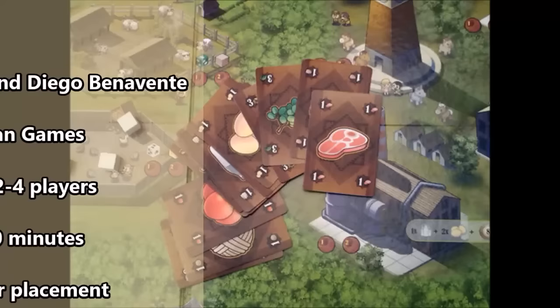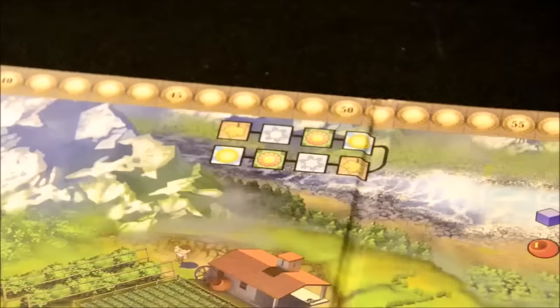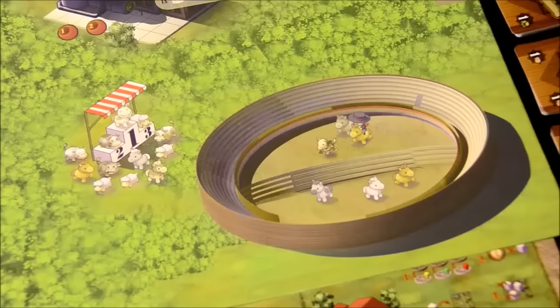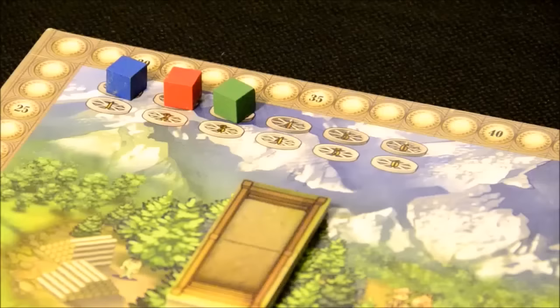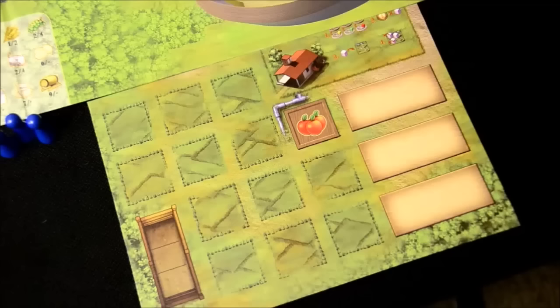Meteora is a competitive worker placement game for two to four players. Players are farmers trying to be more productive than their rivals. The goal is to have the highest income by the end of the game. The game ends when all three permanent events have been drawn from the market deck. Each player takes three workers of their color and may get more later. A cube of your color tracks turn order, which is random in the first round. Players start at different income depending on who has first-player advantage. Each player gets a personal farm board with spots for developments, a built-in apple crop, and a built-in livestock barn with three spaces.